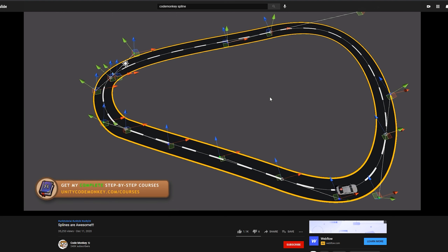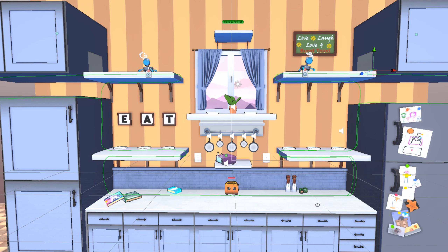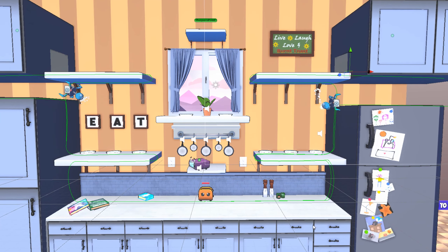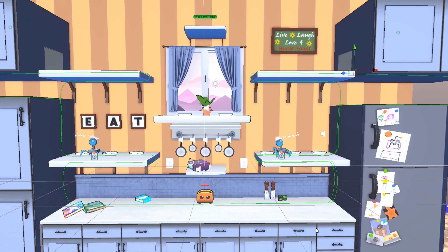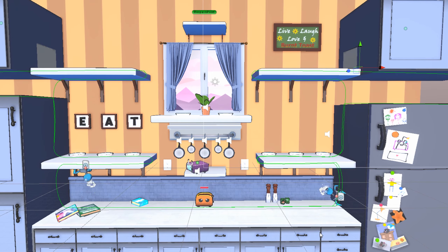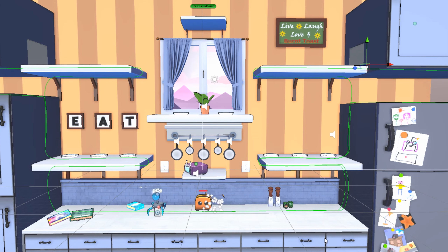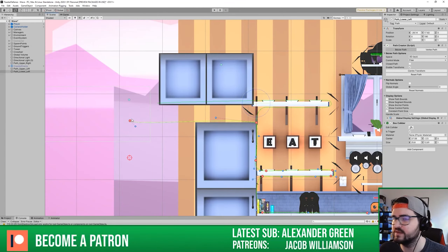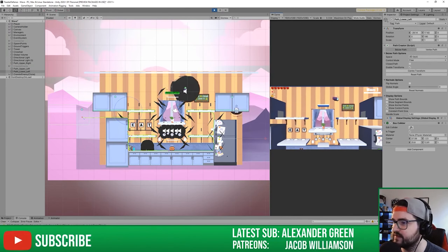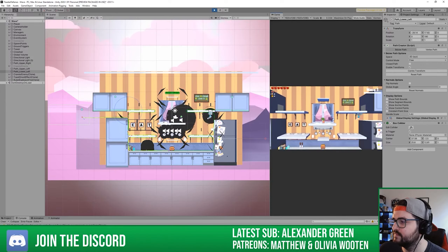In the video, CodeMonkey shows how to connect an object to a path and keep it going around said path, but in my game I needed to have multiple paths and have a crawler spawn on the different paths. To achieve this, I created four paths, and for each path, created a trigger at its corresponding spawn point. Doing this would snap the crawler to its respective path, and I actually did this on stream right here on this channel. So if you want to learn more about game development, please subscribe so you don't miss the next stream.